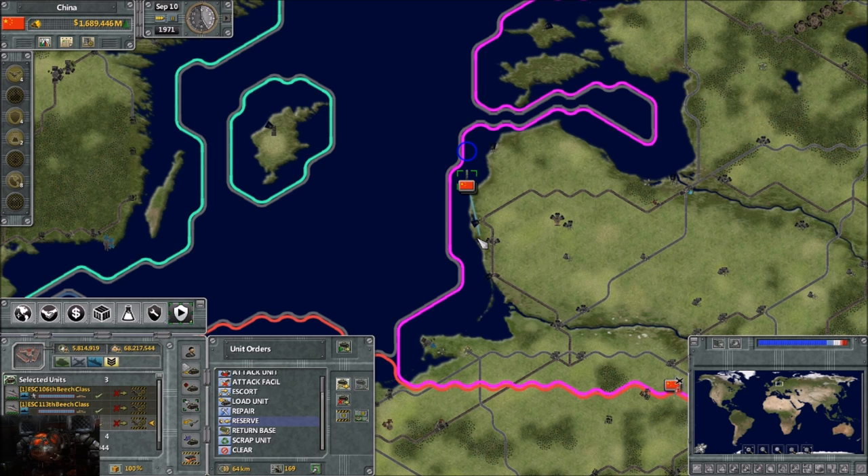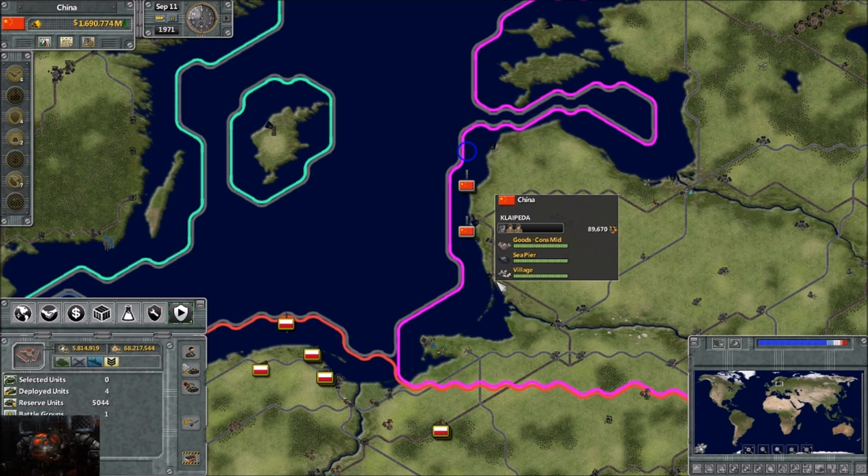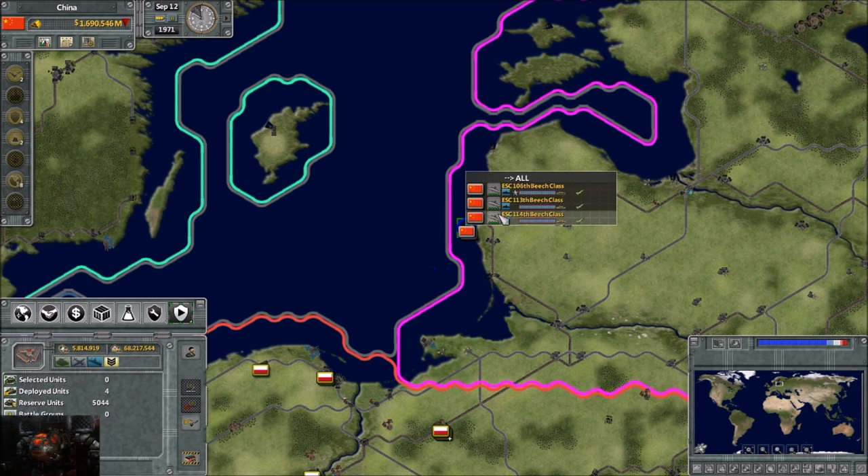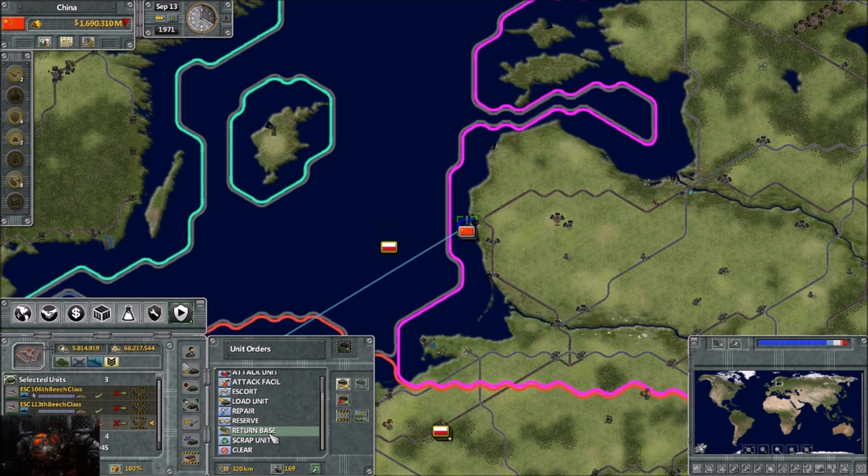Mind you, sometimes when you do this it doesn't quite work properly and the AI gets a bit lost. The last few options: return base - you can double-click and it will go to the most local naval facility for example. Highlight all of them, double-click return base, and they'll all go. Next up is scrap unit - the ability to remove the unit altogether. If you've seen my live stream, I recently scrapped an AWAC aircraft that turned out to be completely useless. You get a small fraction of the goods back that were used to create it.